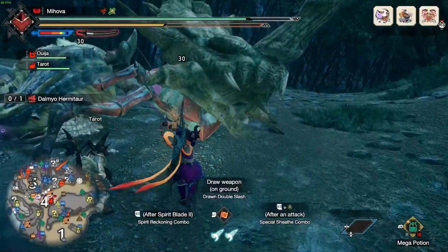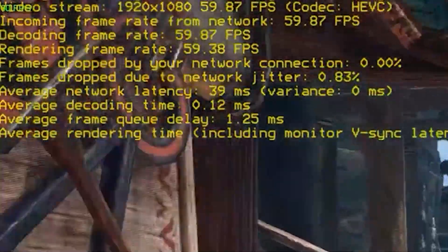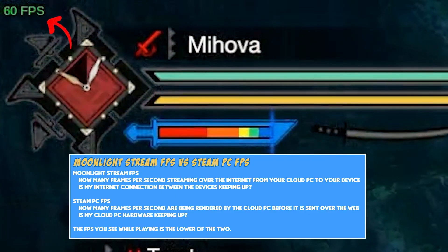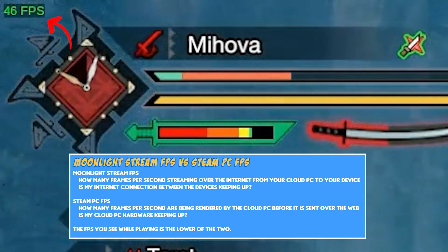Once I started killing monsters in the new locales, I completely forgot about the issue. My Moonlight stream rate was holding at about 60 frames per second at all times, while Steam's FPS meter shows my maximum settings PC was usually at 60, but dropped as low as 45 FPS in certain places during exploration and combat.